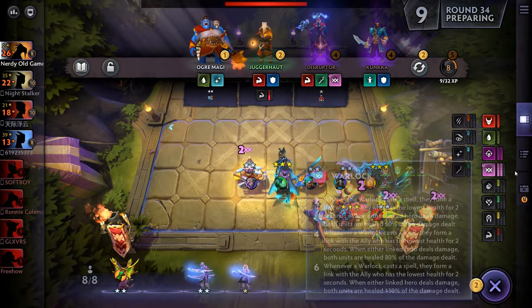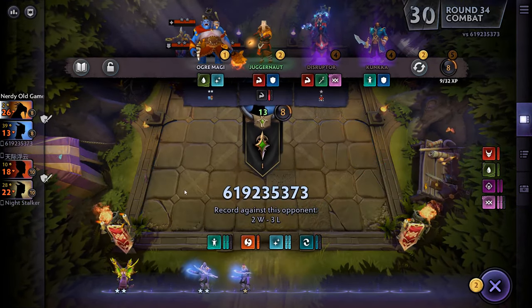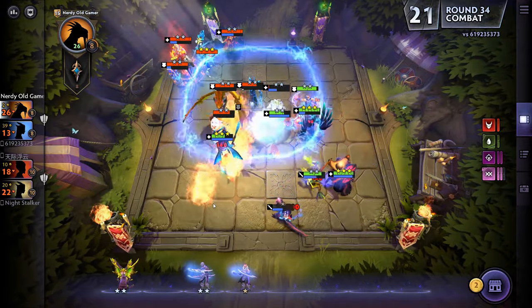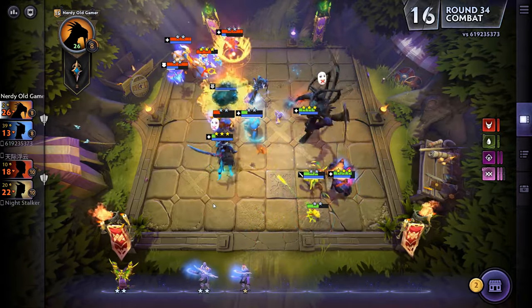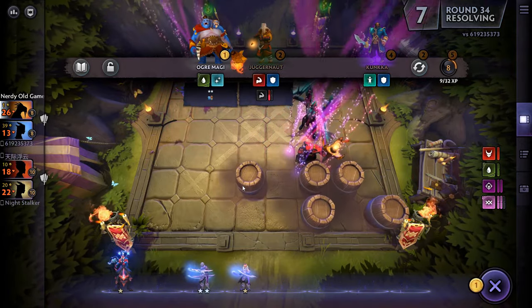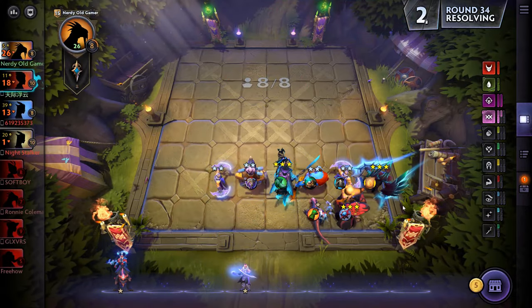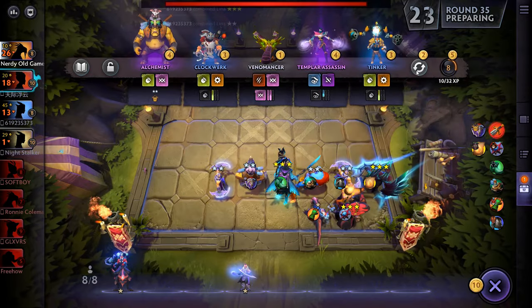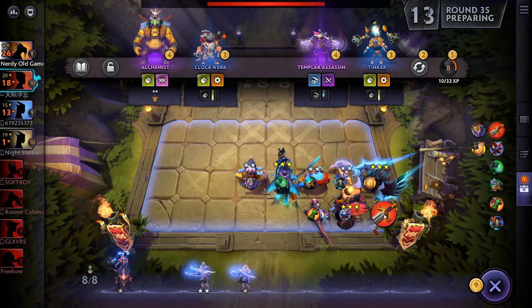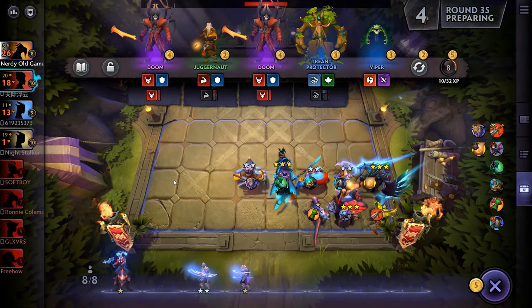We're going to get the Disruptor for now just to get the Warlock bonus, and then we're going to sell it off once we get a Necrophos. The Disruptor is really nice — we could actually use it instead of Venomancer. I shouldn't have sold the Venomancer, of course, because we need the bonus. That was a horrible mistake by me.